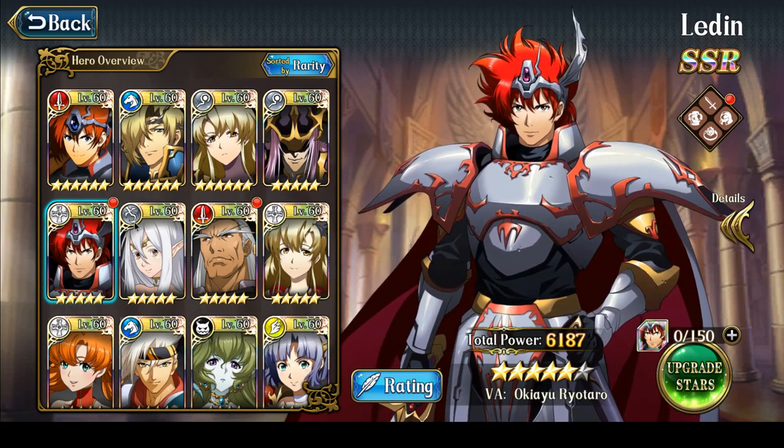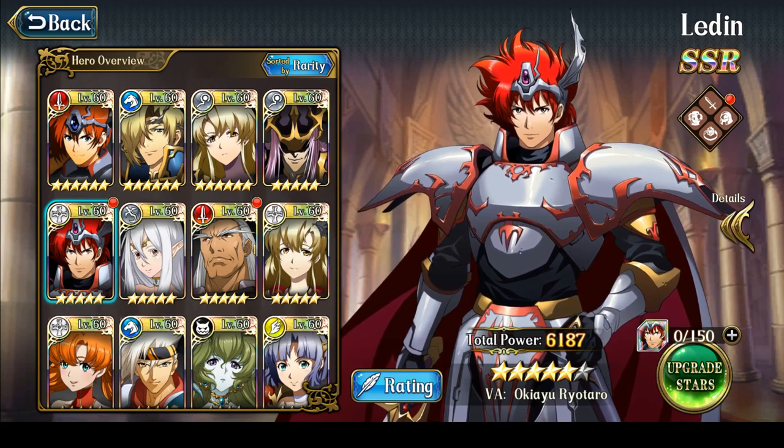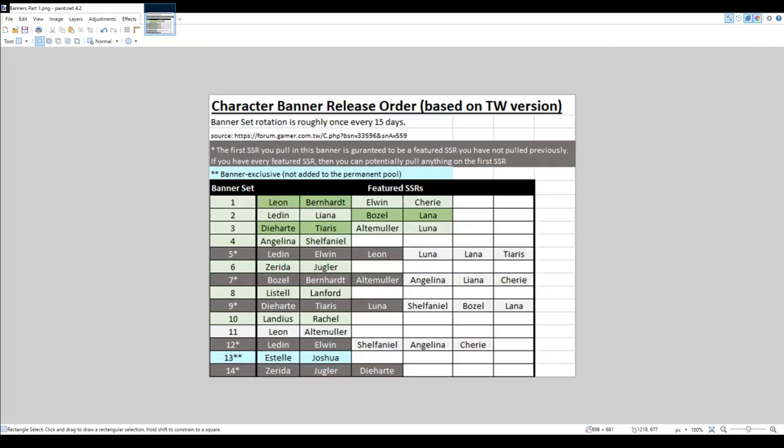Let's now talk about the banners and which banners you would draw on to get the characters that you really critically need. With Legion of Glory, what you really need is just three SSRs, which actually shows up in the first two banner sets. You want Elwyn, and you want Ledin and Liena. You can actually hold off on drawing for Elwyn, because Elwyn appears in the focus banner in banner set number five.